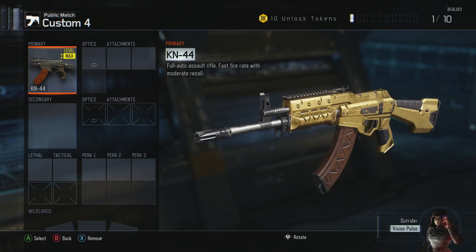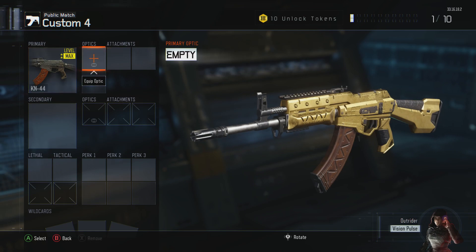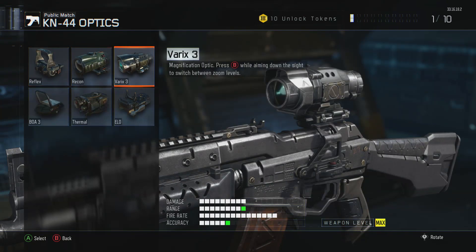The optic I was using in that clip was the Barrage 3 optic, because you can press B while aiming down sights to switch between zoom levels, and you can still run around a bit if you want to.